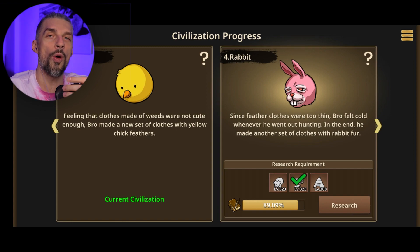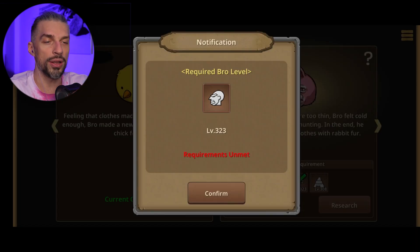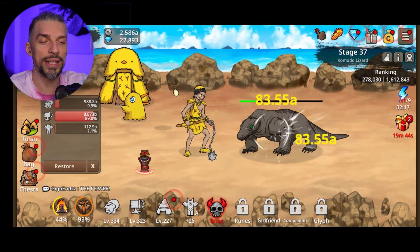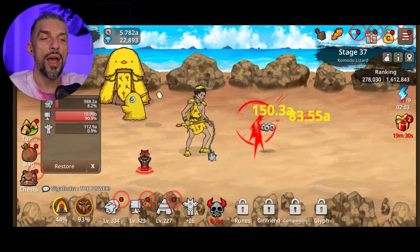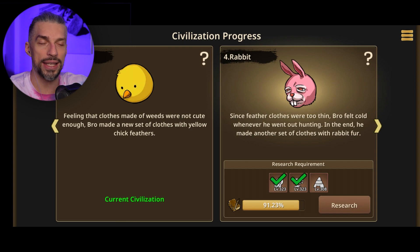When you click on your civilization progress, don't over-upgrade your stuff because stone — your main currency — will be limited. You want to invest just as much as the research requirement calls for. For the rabbit stage we need level 323 for the turret and 308 for the hut. Upgrading higher than that wastes resources you'll need later. Reaching the requirement lets you move to a new civilization and unlock the next tier of gear, making everything way stronger.